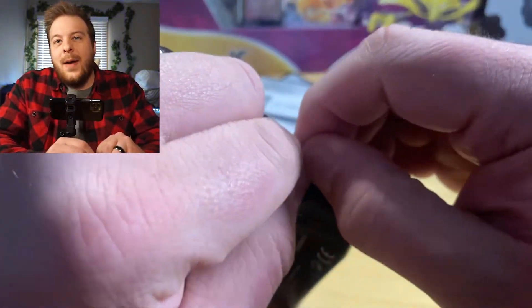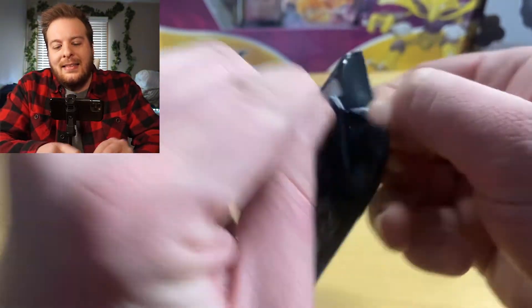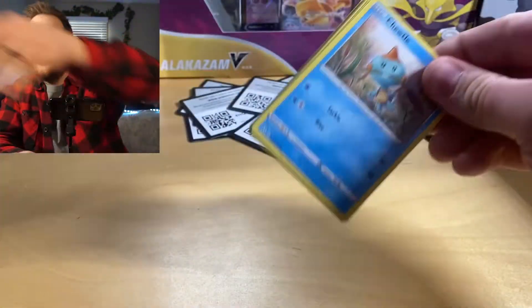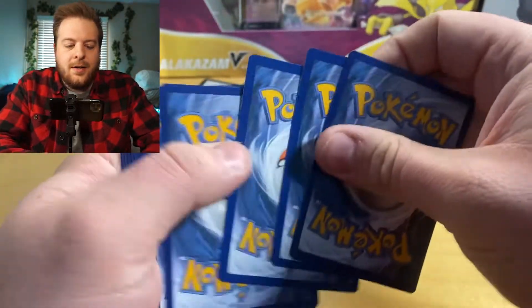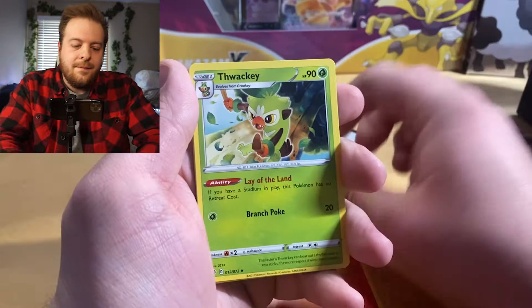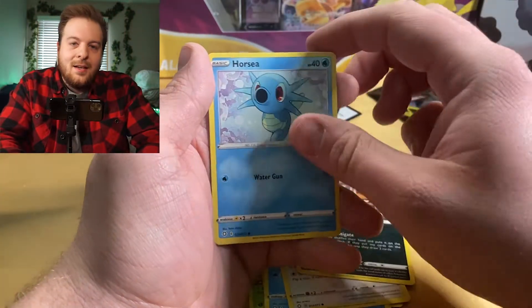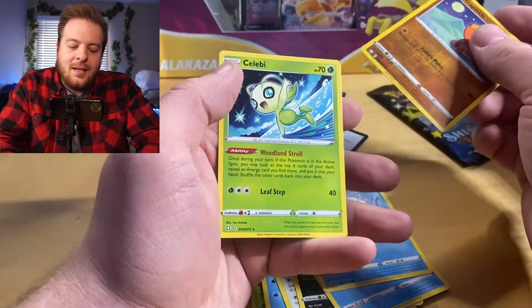All right, two packs left. This is kind of flying by, oddly enough. I'm kind of like, we need something. We need a big, full art, Shiny Charizard. Can we get that? We'll see. Code card. One, two, three, and a four. Hopefully something's good there. Let's go — Psychic, Fire. Thwacky, Tropius, Gym Trainer, Trudel, Eevee, Niket, Horsea, Snom, Trapinch. And a Celebi.